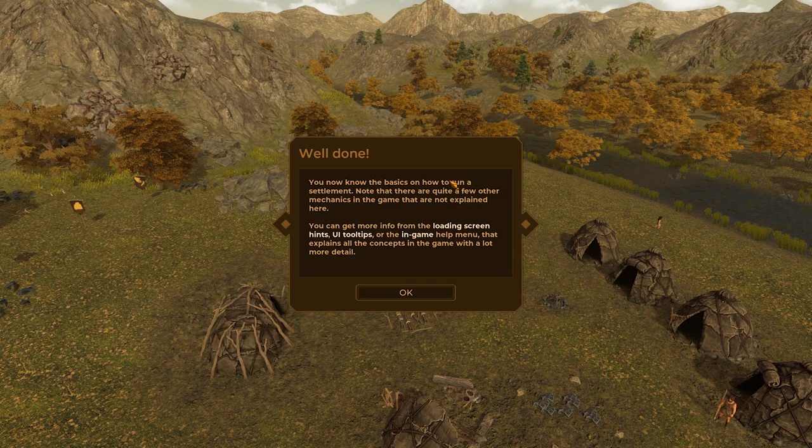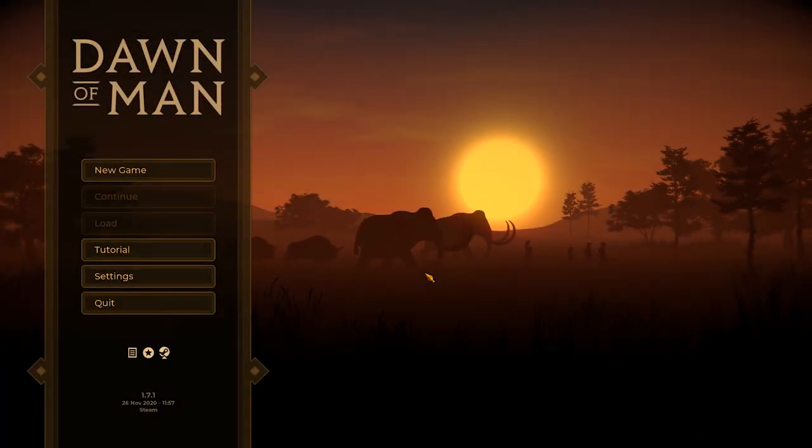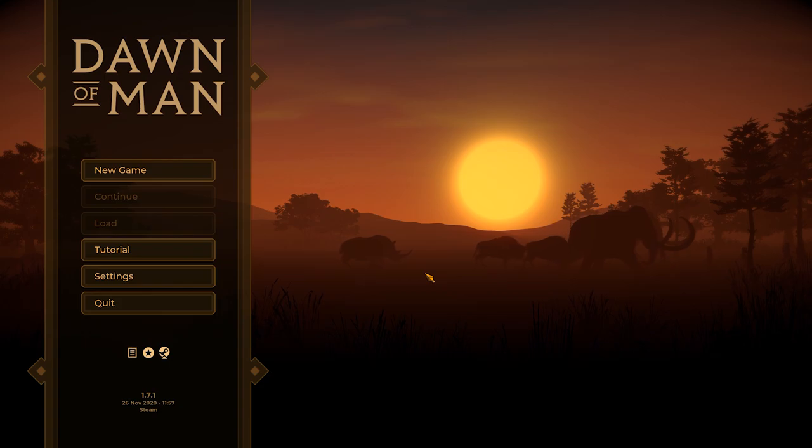So now I know the basics on how to run a settlement. Now there are quite a few other mechanics in the game that are not explained here — you can get more info from the loading screen, UI tool tips, or the in-game help menu. So is that the end of the tutorial? I guess it is. Well, hopefully that was an interesting little look at how this game plops you into the world. We will go right on into episode one in the next video — thanks for joining me. I also have a let's play Austria, which is a Ukrainian city building management simulator set in the 18th century. Feel free to check that out — there will be a link in the end cards. Thanks for watching, hope you enjoyed it — we'll see you in the next one.